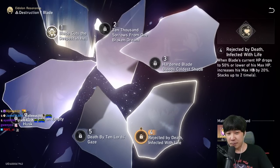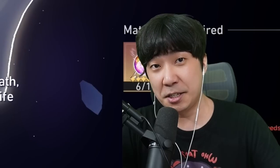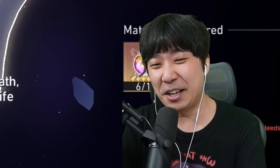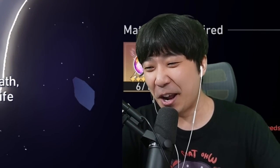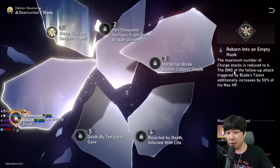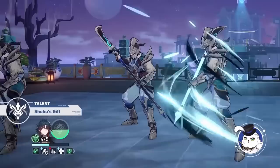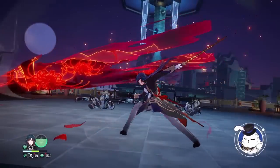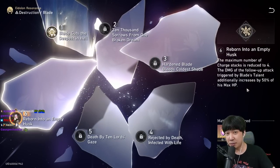E4: when Blade's current HP drops to 50% or lower of his max HP, increases his max HP by 20%, stacking up to two times. I believe it's based on base stats — there's no way they'd take max HP and multiply by 1.2. E6: the maximum number of charge stacks is reduced to four instead of five, meaning he'll do more follow-up attacks. The damage of that follow-up attack additionally increases by 50% of his max HP.